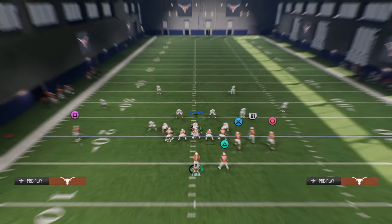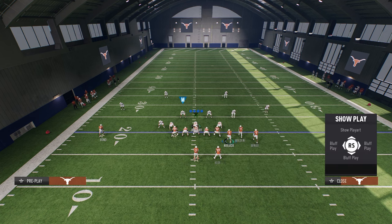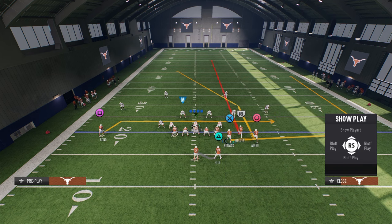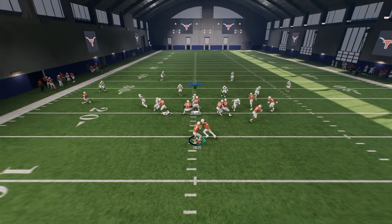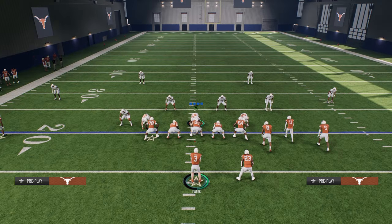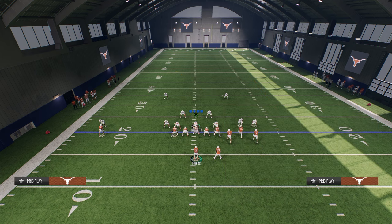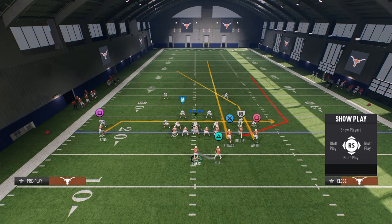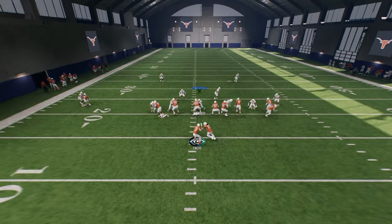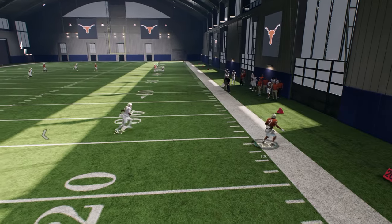That's a way you can utilize these wheel routes. The cool part is you can do it from a hot route wheel as well. Let's say you put the tight end on a wheel — we can stem this wheel route all the way out, and this becomes a really good flat pass. Against cover two, if they match the wheel routes, what's cool is you can run a drag right underneath it. You'll see that drag comes open and you have that read.